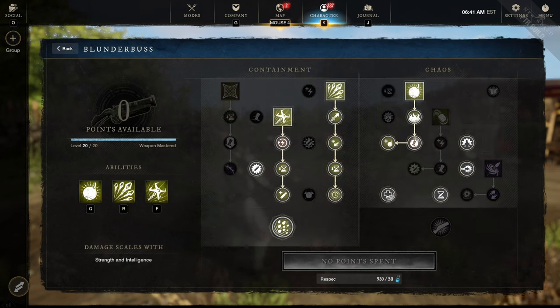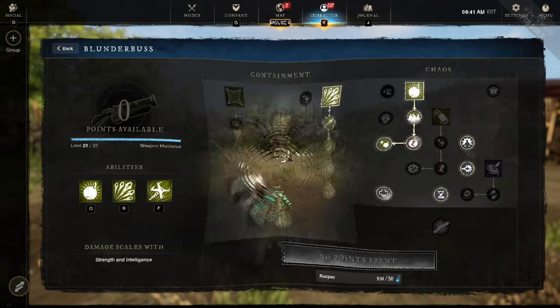Moving over to the second weapon, the Blunderbuss. First you want to unlock both abilities: Azoth Sharpener Blast and Claw Shot, then get those four perks. Then move to the other side and unlock the last third ability called Splitting Grenade, get those five perks, and that's it. From this point you're free to use your remaining points in whatever order you want.